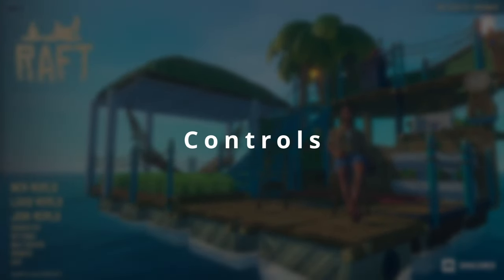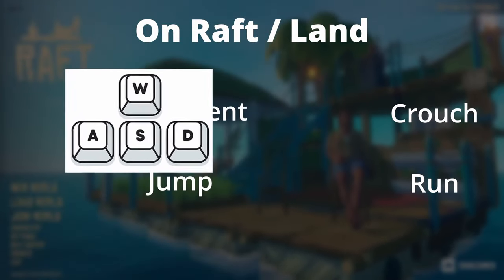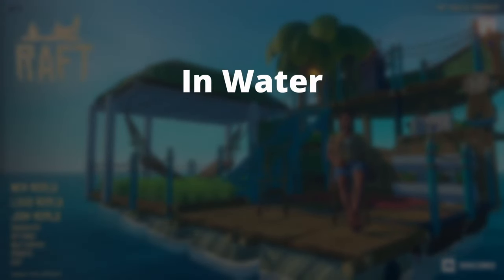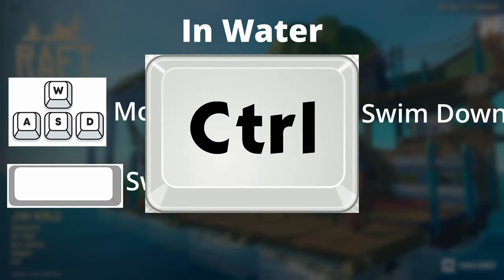Here are the basic controls. On your raft or on land, use WASD to move, space to jump, control to crouch, and shift to run. While in the water, use WASD to move, space to swim up, and control to swim down.